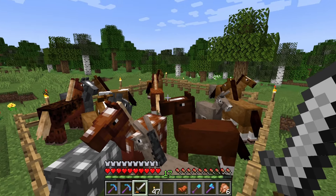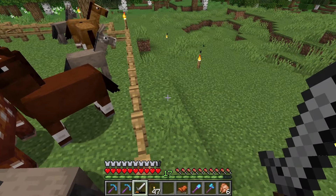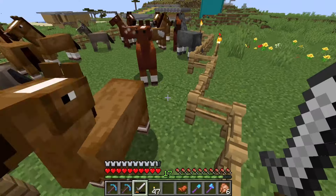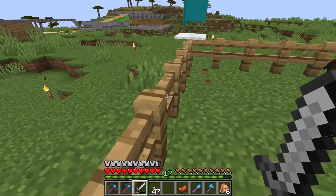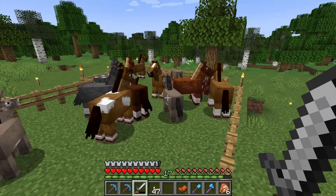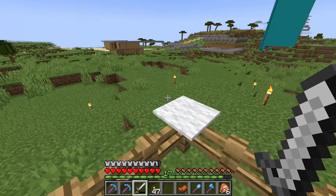On another note, we have 11 horses and 3 donkeys, and they're not sorted at all. They're just fast with the slow, high jumping with the short jumpers, and just the trash amongst the pleasantries, if that makes any sense to you guys. So I guess the first order of operations for this episode is to organize these guys.